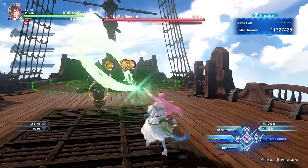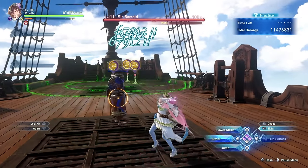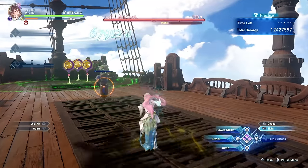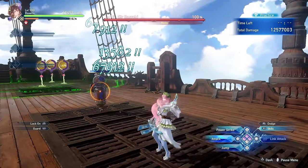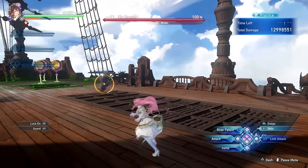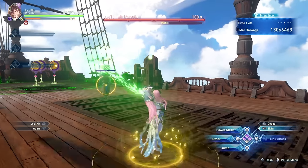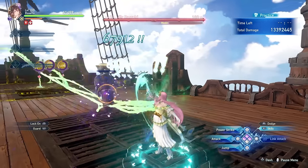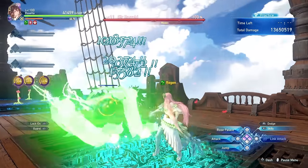Rosetta's basic attacks have her swing her blade while summoning large roots that can hit from a pretty long range. She is able to perform a 4-hit combo that she can then follow up with a combo finisher to deal extra damage.